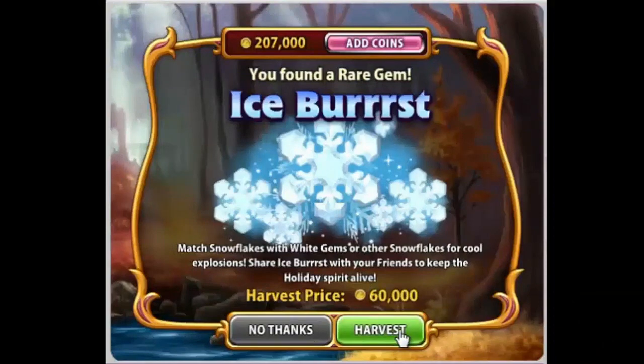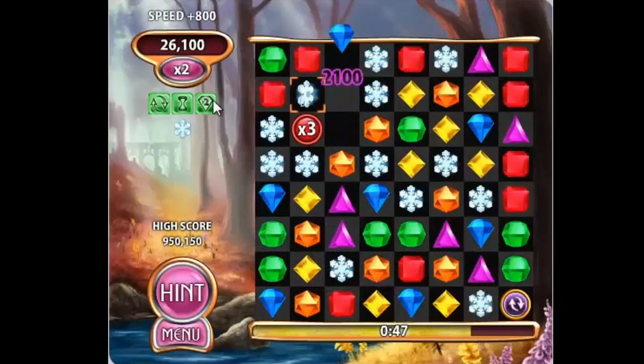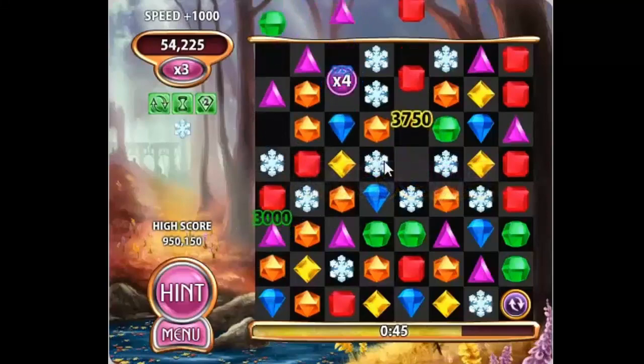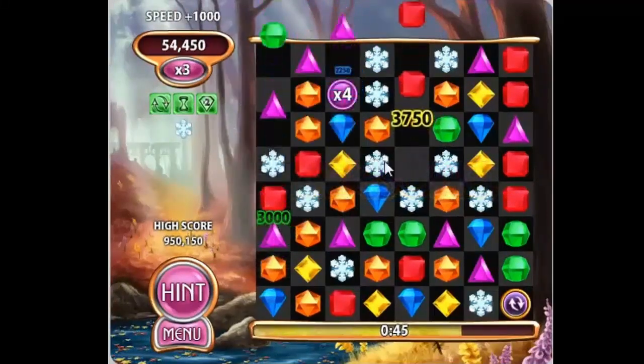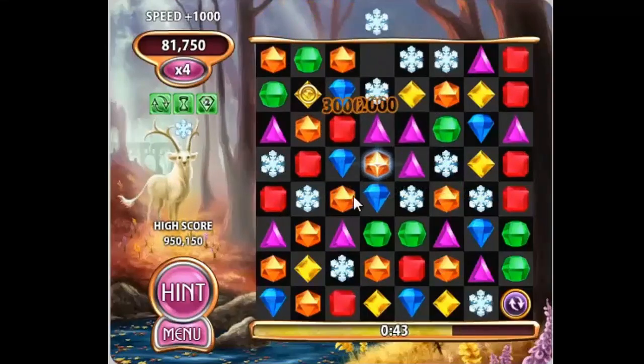When you harvest an Ice Burst, the white gems on the board will be replaced with snowflakes. When you match the snowflakes, they'll explode in a flurry of fun. They'll also make for a great matching score, so you'll want to focus on these and match as many of them as you can.